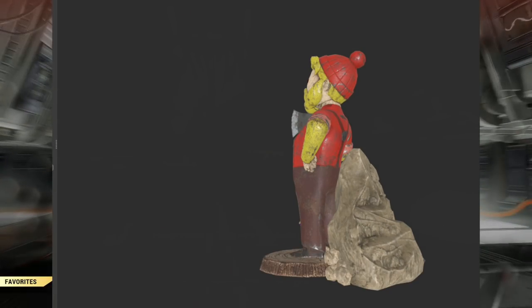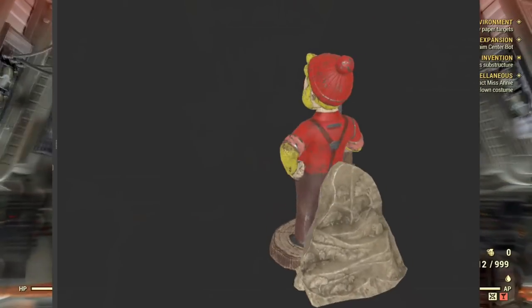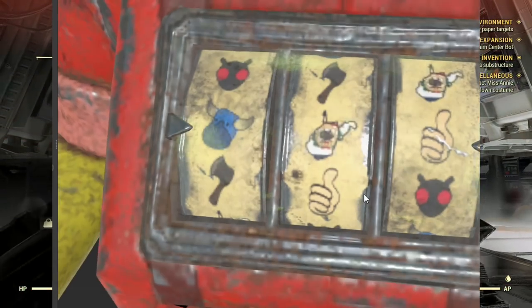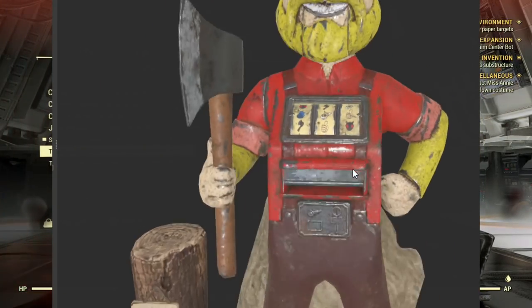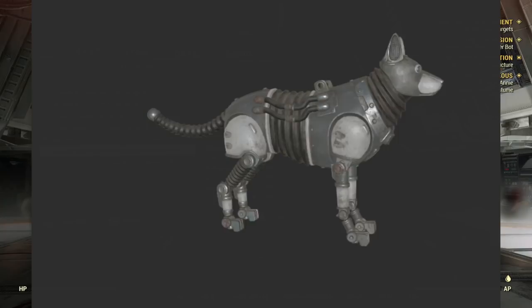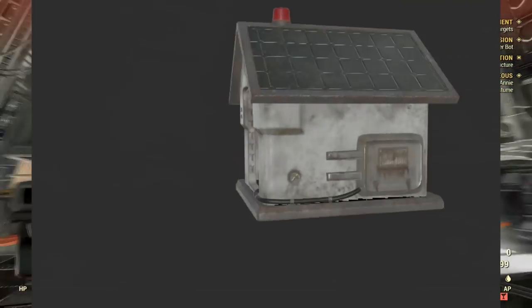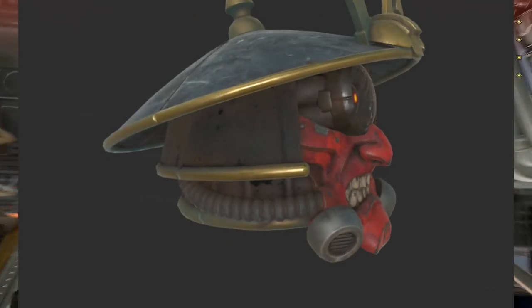Now let's go over to the slot machine — yes, this is absolutely a slot machine without a doubt. I've zoomed in so you can see: when it's rolled there's a Mothman, a hatchet, and on the left side it shows what you can earn when specific symbols line up. I think a cool variant of this would be the slot machine from Vault 51.